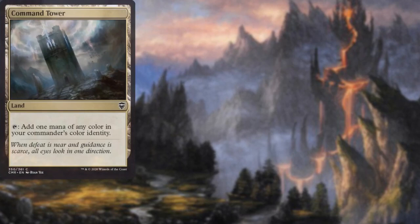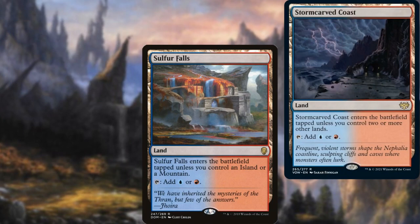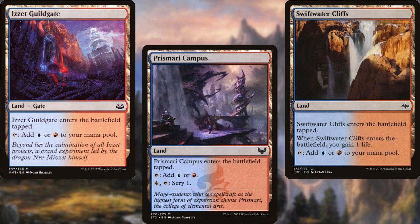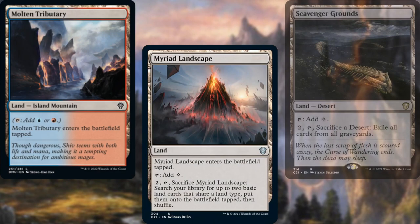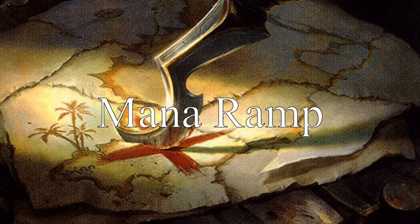Let's take a look at our lands. We're running Command Tower, Exotic Orchard, Steam Vents, Training Center, Sulfur Falls, Storm-Carved Coast, Volatile Fjord, Temple of Epiphany, Silver Bluff Bridge, Izzet Guildgate, Prismari Campus, Swiftwater Cliffs, Molten Tributary, Myriad Landscape, Scavenger Grounds, Evolving Wilds, Terramorphic Expanse, twelve Islands, and seven Mountains.